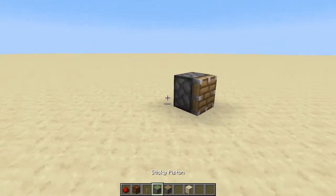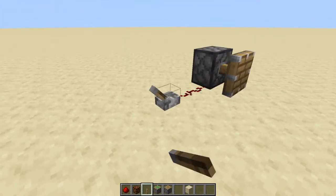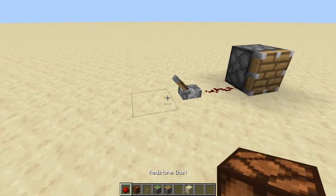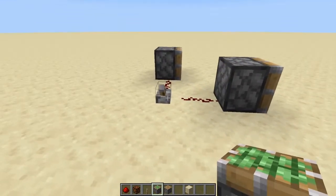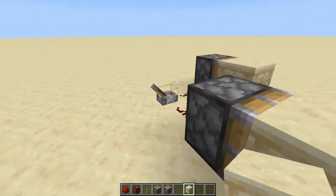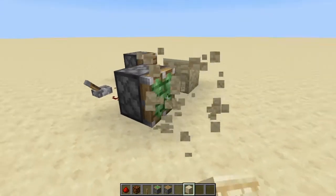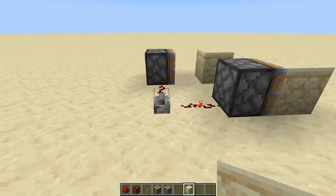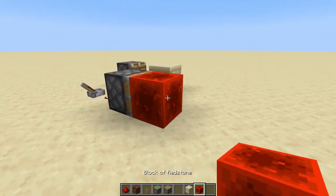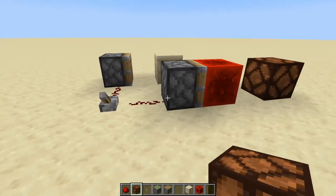Let's talk about pistons. Power one on the side and it extends; remove power and it retracts. The difference between a regular piston and a sticky piston: if you put a block in front of each and power them, both push the block out. When you turn off power, the regular piston retracts but leaves the block behind, while the sticky piston pulls the block back with it — hence 'sticky.' This is extremely useful for moving a redstone block back and forth to toggle power.